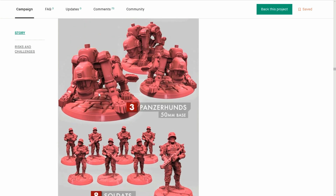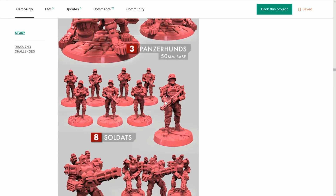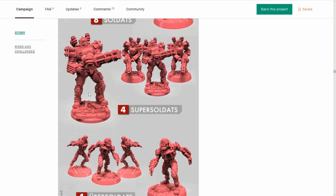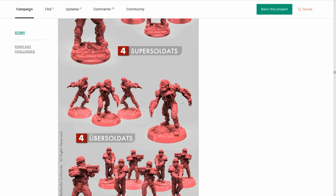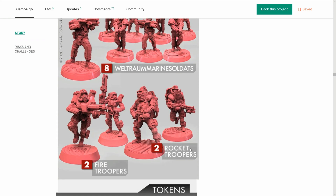Panzerhauntz — man, these are deadly things. These are almost like zombie soldiers if I remember. Super Soldats — mechs, we're going to get into little mech suits, tough as nails. Ubersoldats — I think these look like they're runners; they're going to run at you. The Weltromarinsoldats — look at this conjoined German here. And some nice Rocket Troopers. Maybe a Flamethrower Guy too — yeah, that's going to be the Fire Trooper.